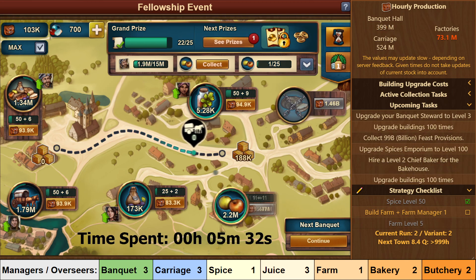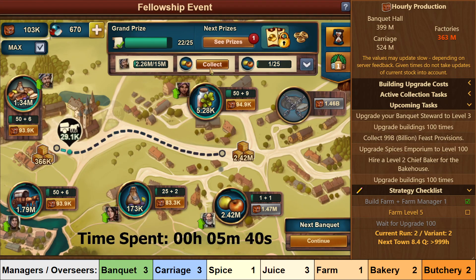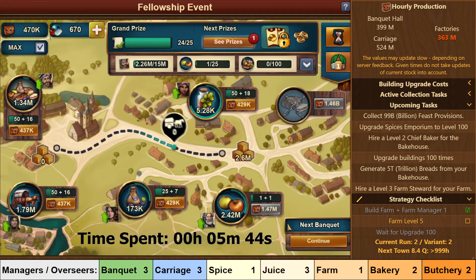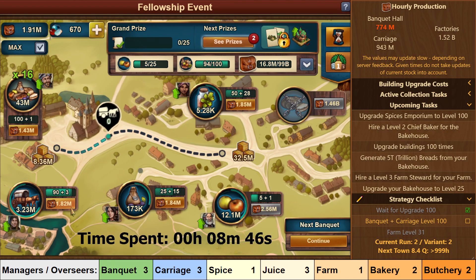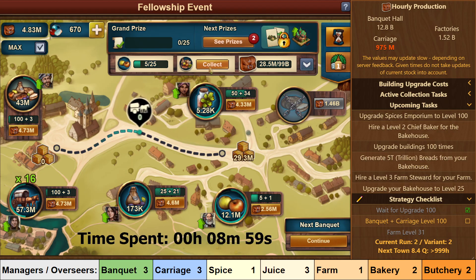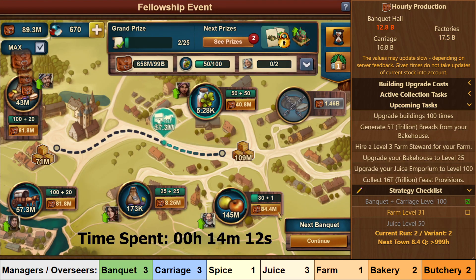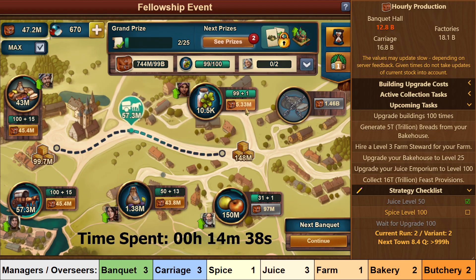A minute or so later you can unlock the Farm and upgrade the Manager to level 1. You will now get your next upgrade task. First you should get the Farm up to level 5 to increase your production, and then you should level Banquet and Carriage to level 100, again roughly at the same time. Next you should go back to the Farm, getting it up to level 31. You should now upgrade Juice to level 50, and Spice to level 100, which will only take a few seconds.